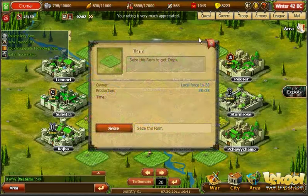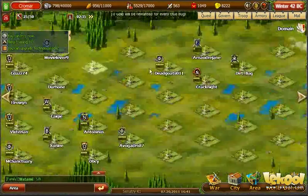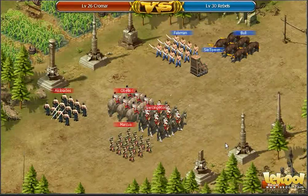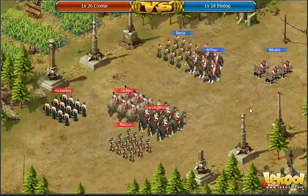I am going to seize a farm, which generates crops that I can either use to buy more troops or sell for silver. The rebels here are easily defeated. Next, my army marches on to a rebel-held domain. Seizing this domain will provide silver. Lastly, I attack a player-held domain. This player is much lower level and falls easily.